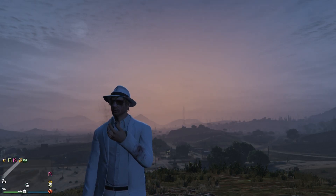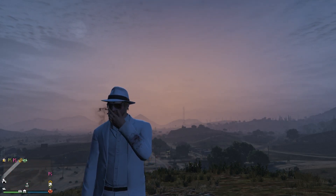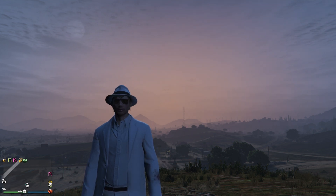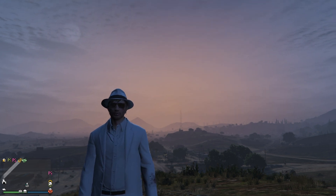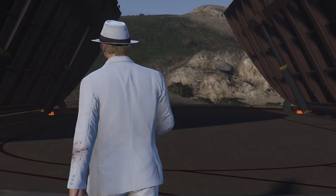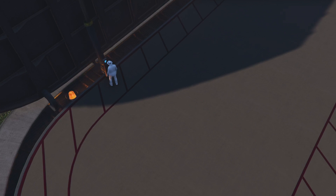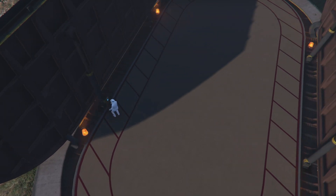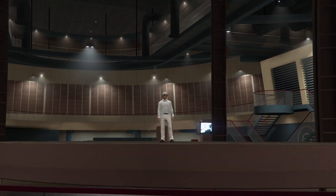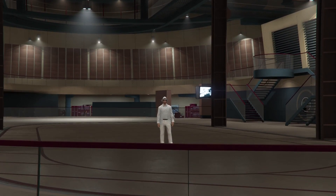Hello everybody, it's Megalithic here, and today we're going to take a look at purchasing the Ocelot Stromberg that came as part of the Doomsday Heist. Heading on into the facility now, we're going to descend and then order the Stromberg.